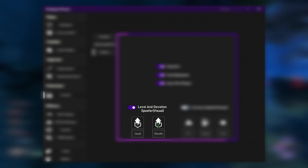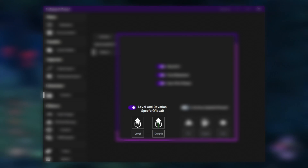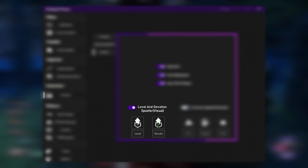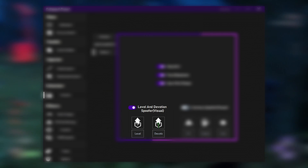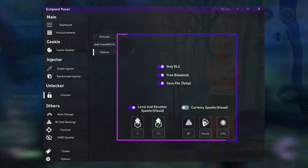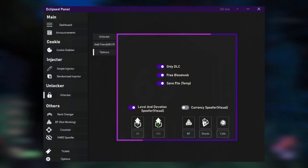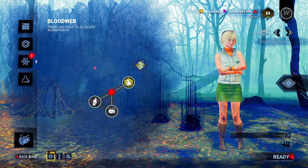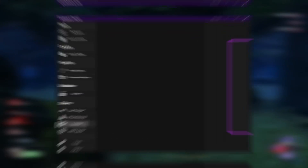Then we have the level and devotion spoofer. This is only visual — it won't actually affect your account level, but if you want to give a better look to your account, for example if you're a streamer and want to seem legit, you can set whatever level you want. I'll put level 69, devotion 420, and next time you go in-game you will have devotion 420 and level 69. To its right we have the currency spoofer, which is also visual only — you can't spend it. You can set how many blood points, shards, and cells you want displayed.